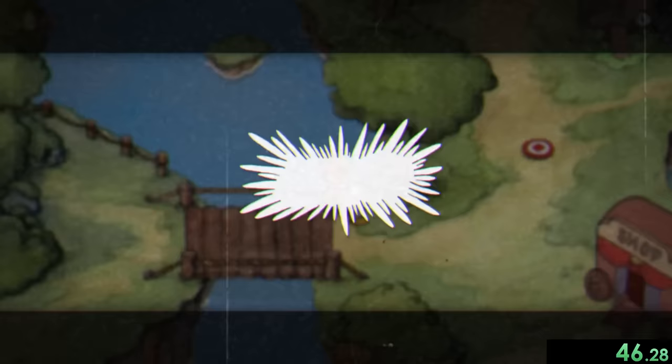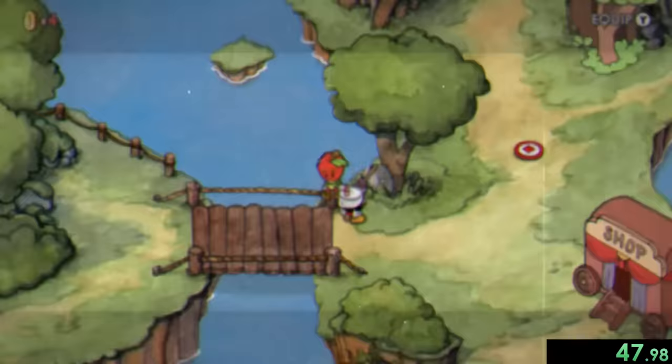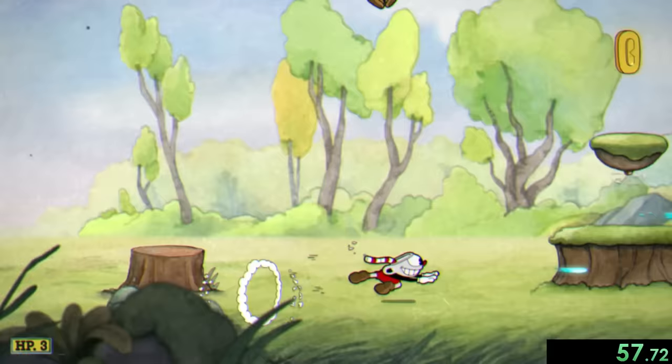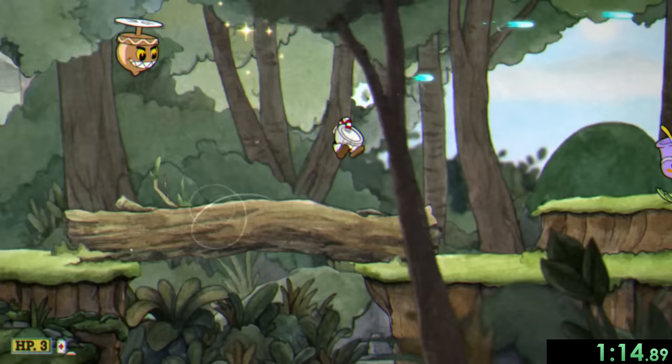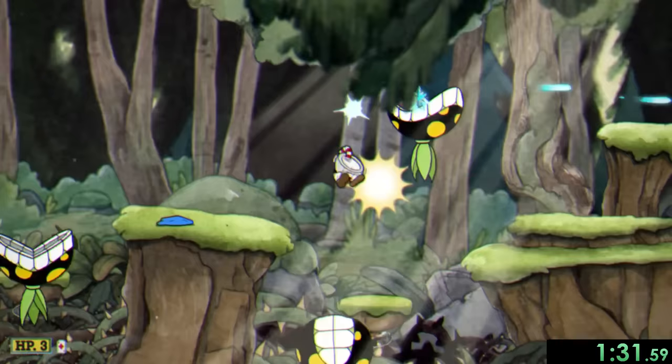After that we walk to the right, picking up three coins from Mac on the bridge, before going to Forest Follies. In this run and gun level our only real objectives are to dash as much as possible and pick up every coin. The enemies are generally pretty easy since they only take a single hit, so I'm pretty much always spraying, and with some good movement throughout, we get five coins and a victory.